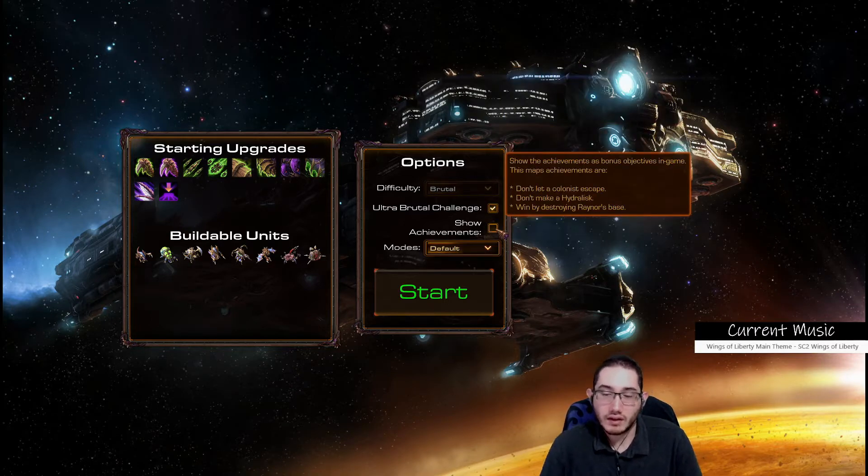Show achievements: don't let a colonist escape, don't make a hydralisk, and win by destroying Raynor's base. There's an alternate win condition for this - I might have to do two playthroughs then.